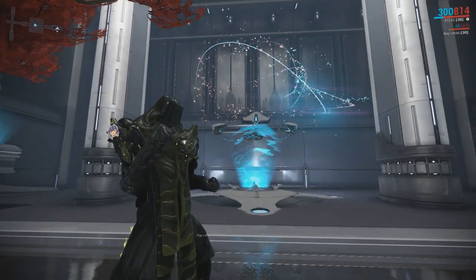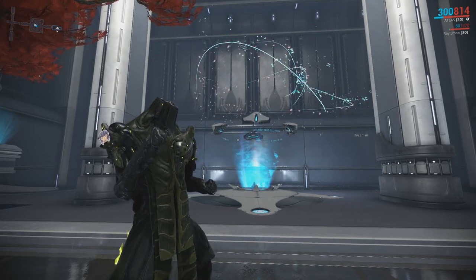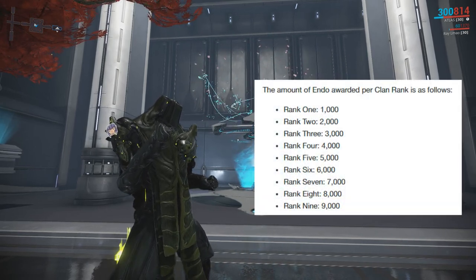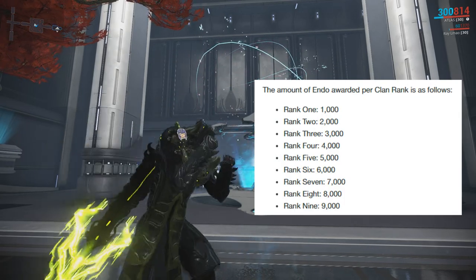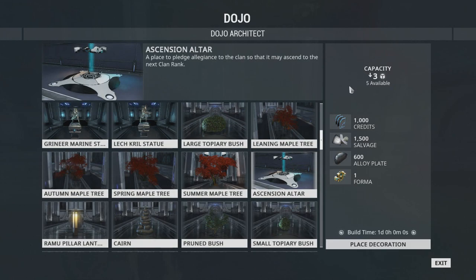Every time you use the Altar you'll be rewarded with Endo that's 1000 times your current clan rank. So reaching rank 1 you'll receive 1000 Endo, rank 2 gets 2000, rank 3 gets 3000, and so on.